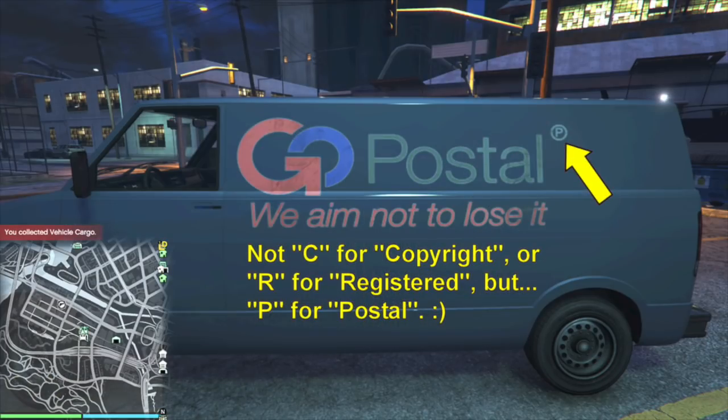Something funny about the Go Postal van — you'll see these in online. It actually has a circle with a P on it. Typically you would see real-life companies have a C for copyright or R for registered, but this one is P for postal. Again, it just shows you the level of detail that Rockstar puts into designing the vehicles in this game. That literally changes absolutely nothing, but I think that little detail is quite cool.